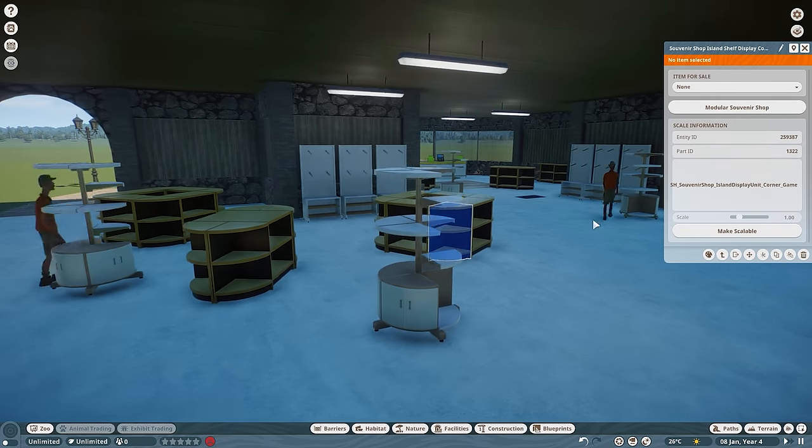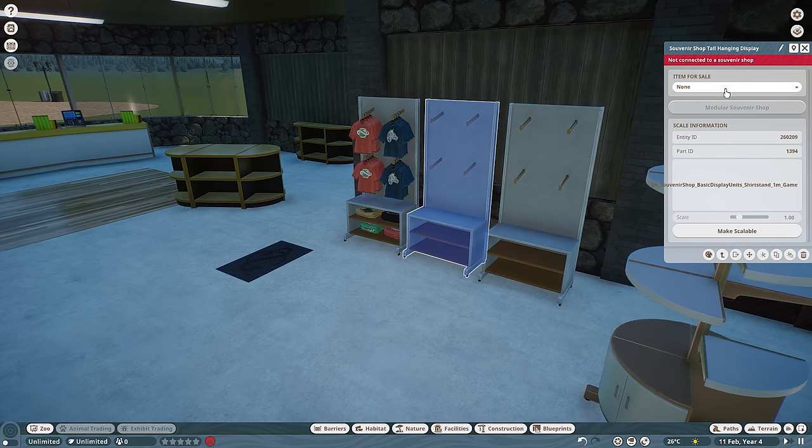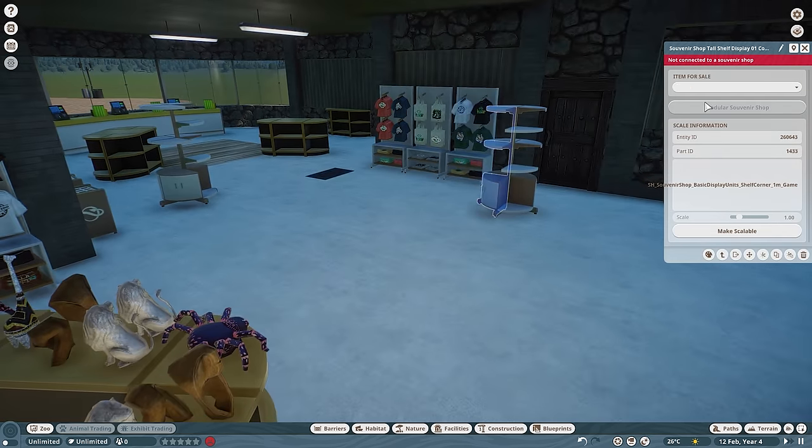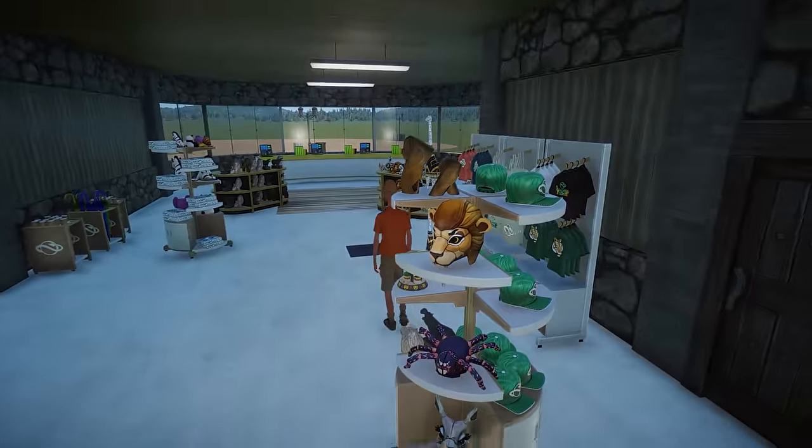With all those placed, we can start to place down our items — whatever we want in here. Most of these are kind of randomized, so it's going to look pretty colorful once this is all done. Now we have a big, bustling gift shop. Isn't that pretty swanky?